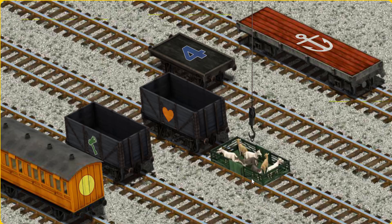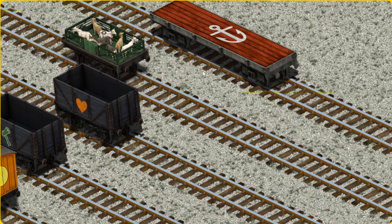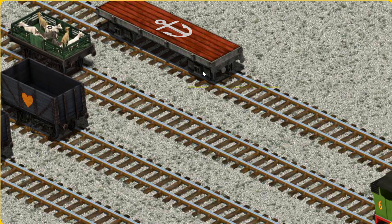Now the cargo must be loaded. Show Cranky where the black flatbed with a blue number four is. That's it!